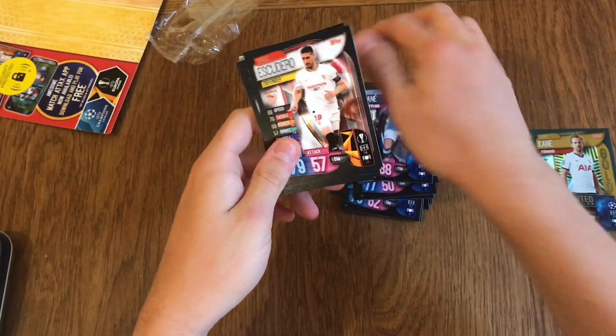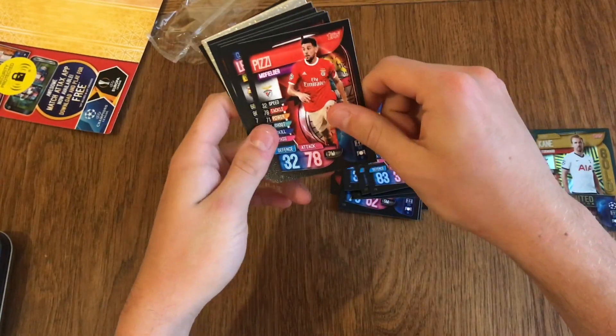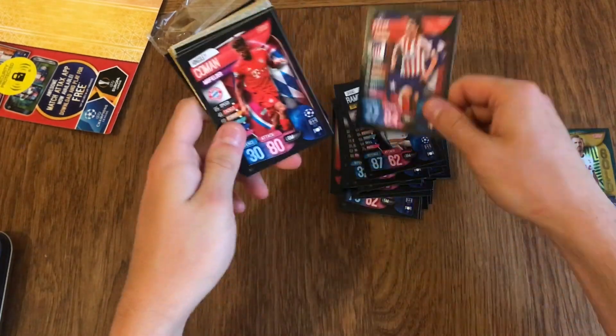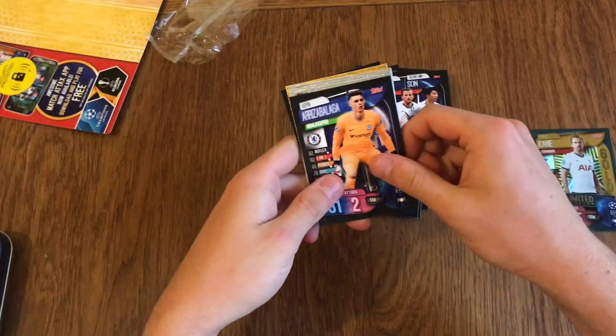We've got Escudero for Sevilla, Jadon Sancho, Skriniar, Busy, Clement, Lenglet, Ramos, Felix, Coman, Cavalero, Monreal, Kane and Son, and Kepa. And now moving on to the shinies.